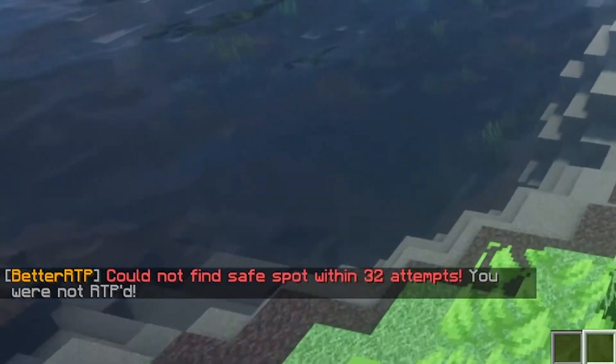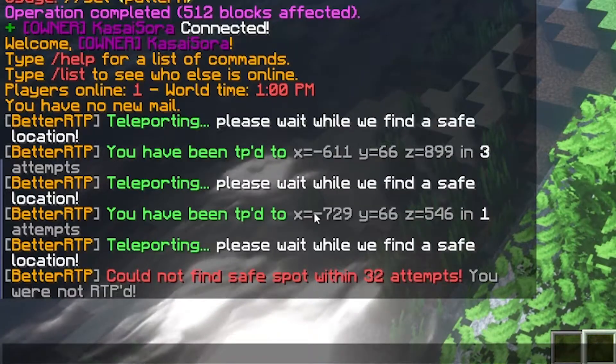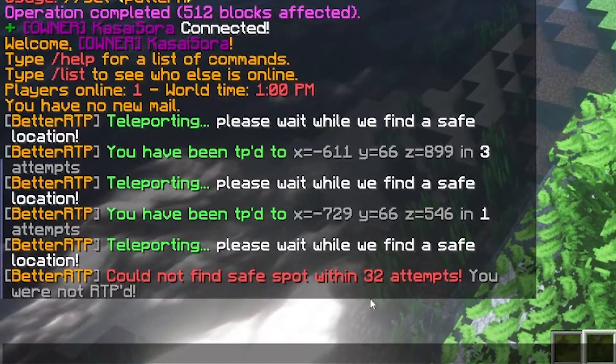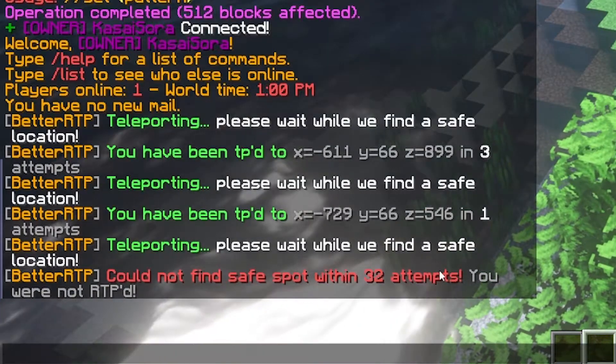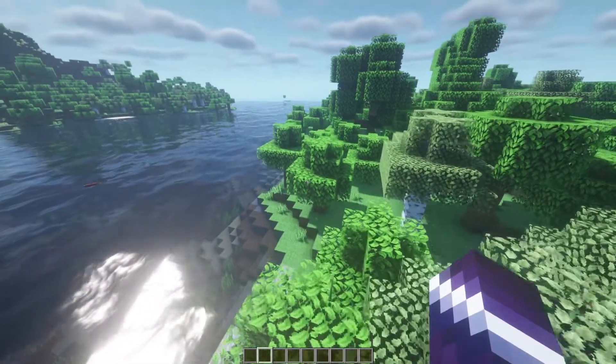Couldn't find a safe spot within 32 attempts — you are not RTP'd. The number of attempts BetterRTP can take to teleport you is actually customizable in the config file. By default it's 32, and in 32 attempts it couldn't find a flower forest, so it didn't teleport me.